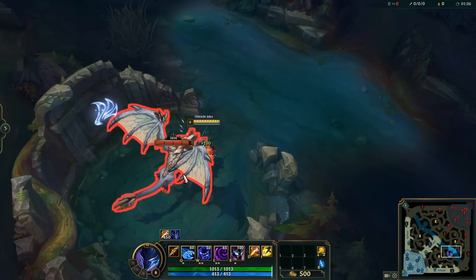You can use Zhonya's while in Swain's ultimate and it will continue to do damage, just like the old Swain. You can actually use Sylas's W to get over some small walls, like the back of the dragon pit.